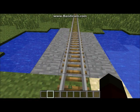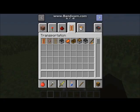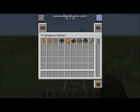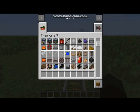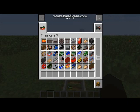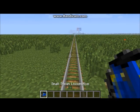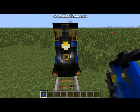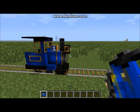First we'll start with the steam engine. To get the steam engine, go to your inventory, click the arrow, click on the train, and look for any steam train you want. Let's get the small steam locomotive and then put that on the track.